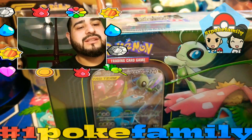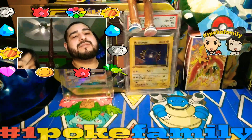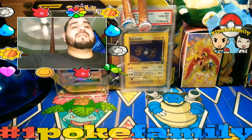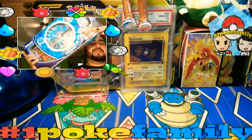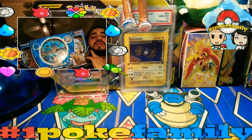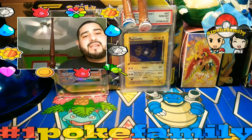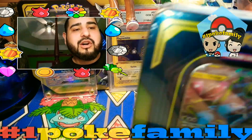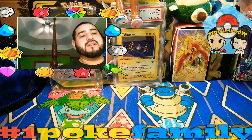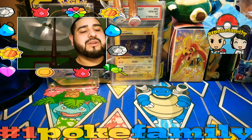We did get some products. We got another one of these Venusaur tins — Venusaur was my favorite Pokemon. And then I did buy this big boy right here, a Blastoise GX box, which we'll open in the next video. Maybe Pokemon will be in it with us. But in this video we'll be opening up this tin right here.